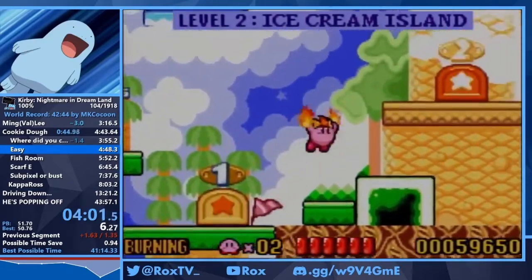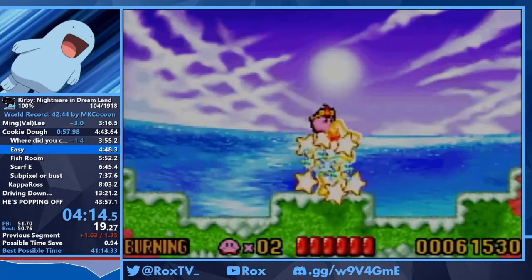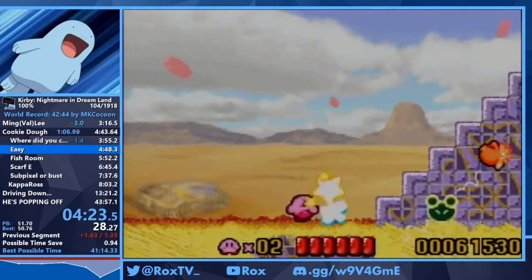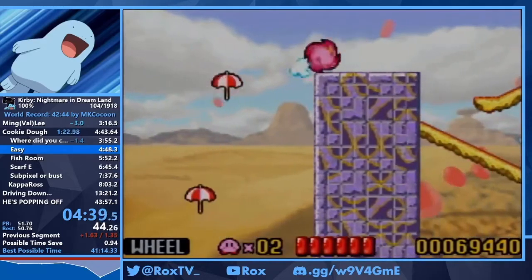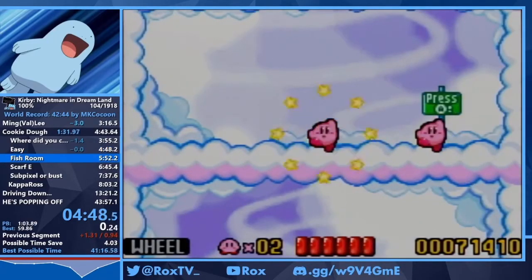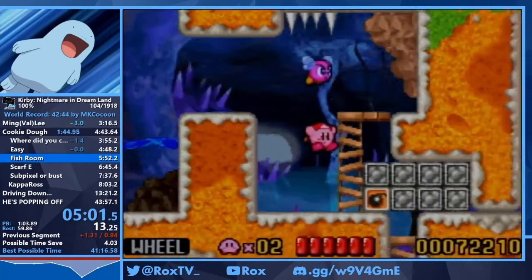Next up is 2-2. We're going to see the second instance of wheel. Wheel is the fastest horizontal-moving ability in the game, so we're going to utilize it as much as possible. Burning is also one of the faster horizontal-moving abilities. We're doing another double star — we release wheel to grab the hot head and insta-kill the wheelie. Now we have wheel again. Wheel is interesting because you can't jump with it like in Amazing Mirror or Squeak Squad. If you cancel it normally by hitting B you get a slide animation which costs a ton of time. But there's a way to get around that by hitting the run button before and after hitting B — right, B, right — and you run out of wheel cleanly.